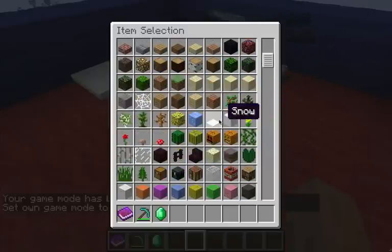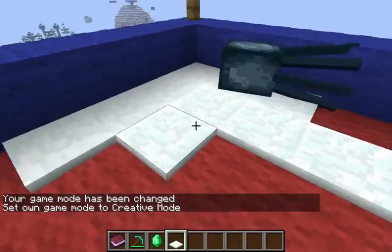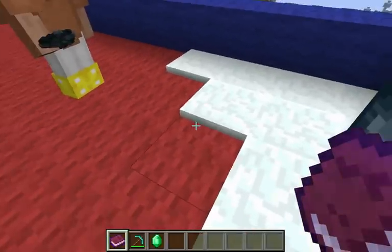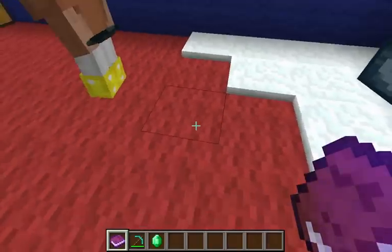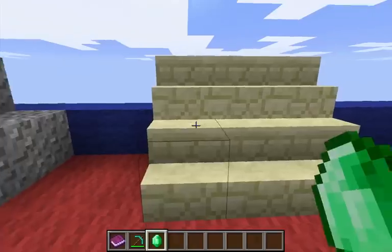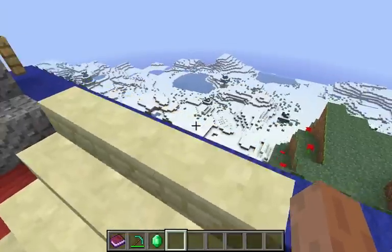Now they've got their own snow block so you can just place them around. It's a nifty little thing if you want to make a carpet of snow in your house. They've also got sandstone stairs.